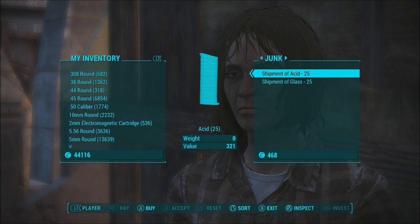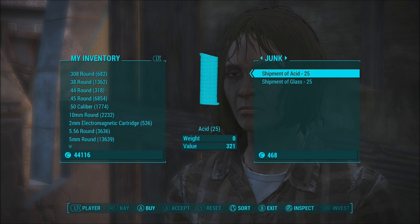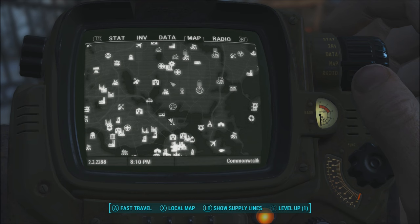Over to your right you'll find K. K is a doctor and has a good supply of shipments of acid and glass, both for $25.